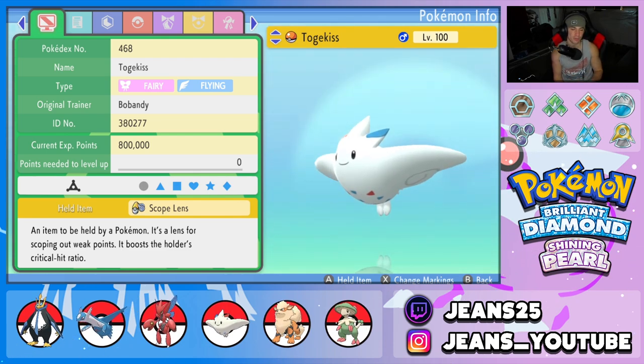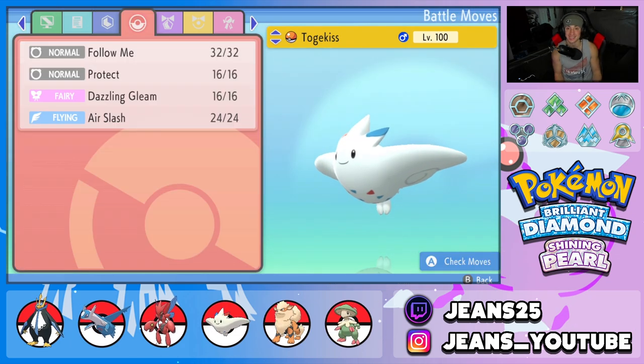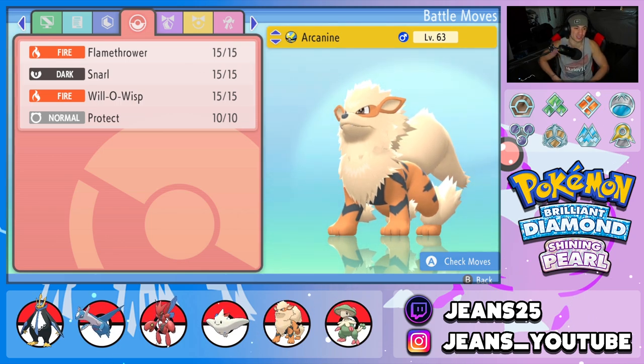Fourth Pokemon on the squad is Togekiss, our lovely little support mon that can also hit hard. It's rocking Follow Me, Protect, and Dazzling Gleam. Seriously, what better moveset is there for Togekiss? There is none.